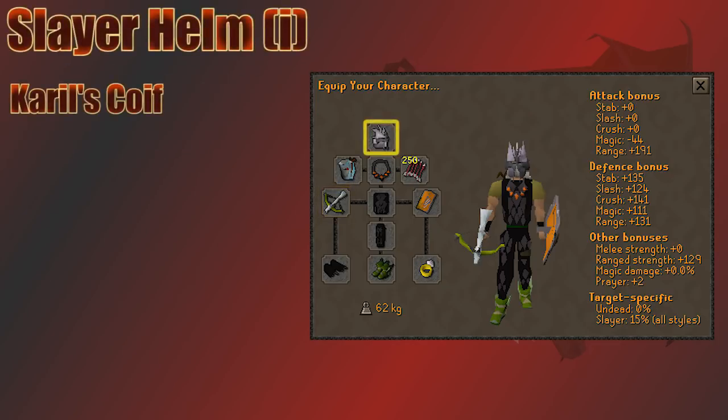Many players choose to fight the KBD on a Black Dragon task, which makes your Slayer Helm the best option. Make sure you imbue the Slayer Helm or it's only going to help with melee, not ranged or magic. The Arma Helm is a good ranged helm, but a Carol's Coif is a good cheap replacement so you don't have to add a few mil of risk.